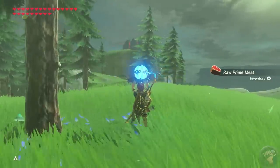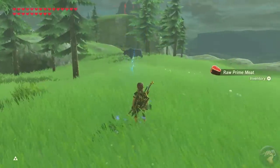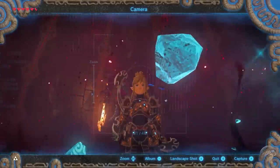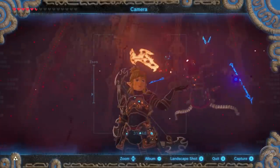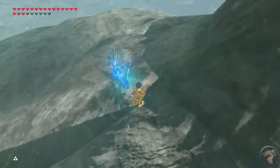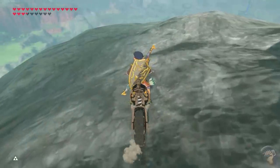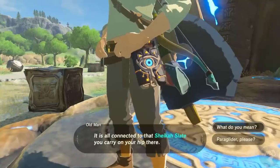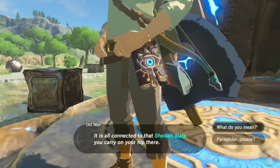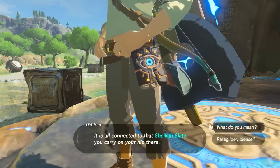Instead of having to find a bomb bag in a dungeon or a magic spell from a great fairy, the Slate gives Link the ability to freeze water, stop time, and telekinetically move stuff around. It's even got a camera on it, letting players take a selfie with Ganon — a series first. Zelda games have never given the player more freedom than in Breath of the Wild, and the Sheikah Slate is emblematic of that shift to player freedom. Giving players all the tools they need right out the gate is a bold move, and hopefully one that will return in the much-anticipated sequel.